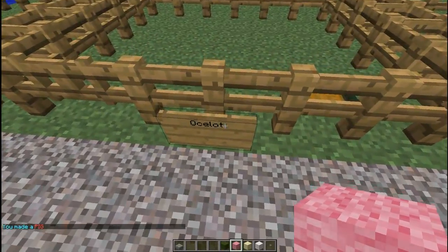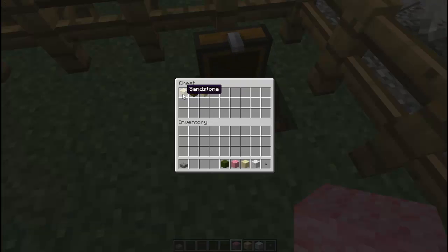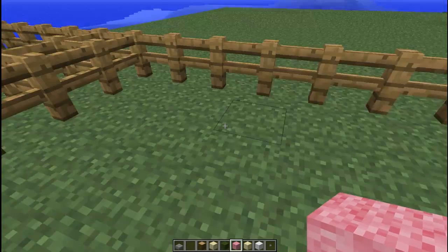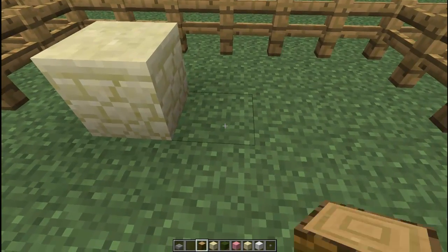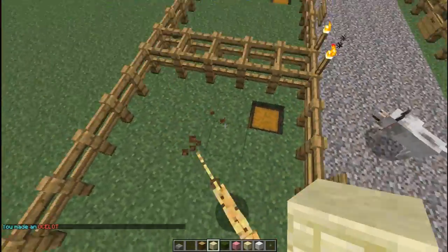Next we have the ocelot, which is sandstone, wood, and sandstone. You do this just like this: sandstone, wood, and then sandstone, and that will create the ocelot.